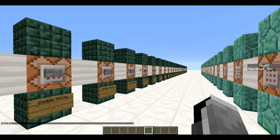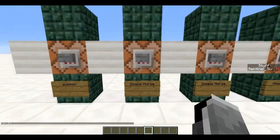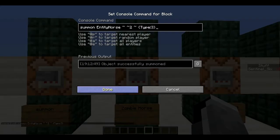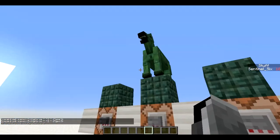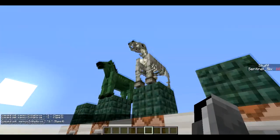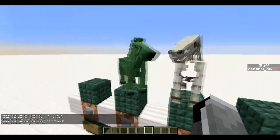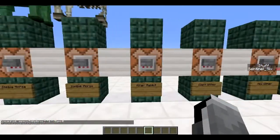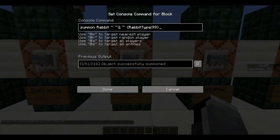Next we're going to go over a few mobs that can be summoned with the summon command which don't spawn naturally. One of which is a zombie horse, which is just summon EntityHorse with type 3 — type 3 summons a zombie horse. Type 4 summons a skeleton horse. They're pretty cool, I think they look really great.